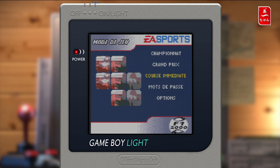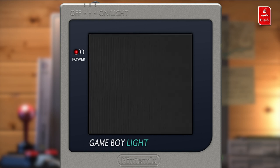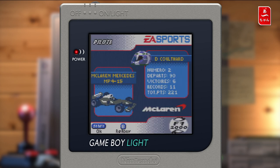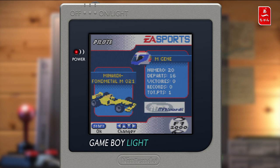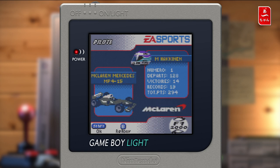Donc c'est parti, on va faire une course, on va faire un Grand Prix. On va choisir notre voiture. Donc on a toutes les équipes de la saison 2000 — vous remarquerez que c'est juste la couleur qui change, en revanche elles ne sont pas embêtées. Mais on a quand même les équipes, on a quand même les noms. On a même la BAR, toute en blanche.